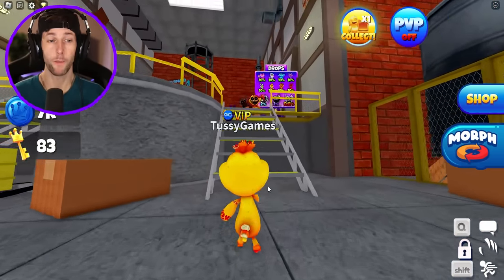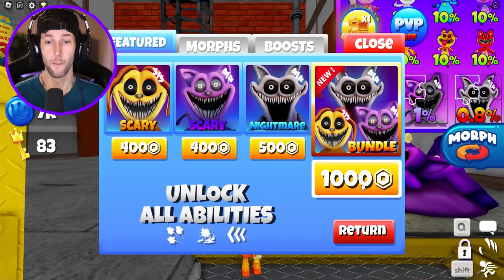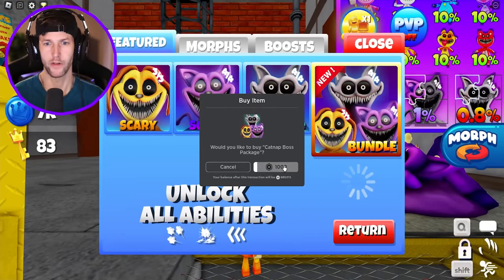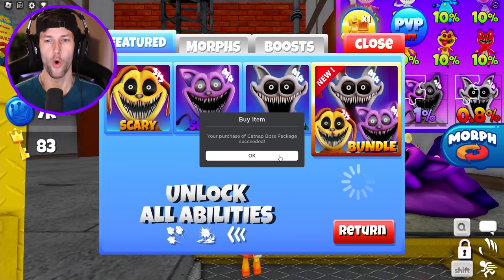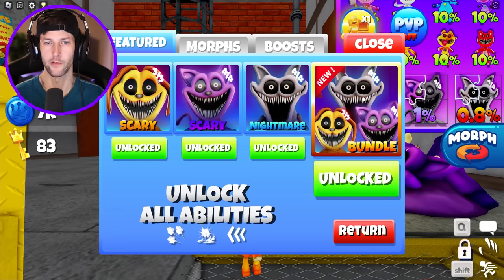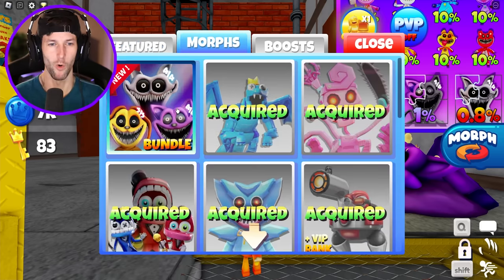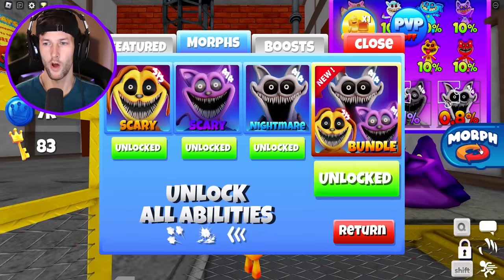Let's go up here and get these game pass morphs because I really want the bundle — a thousand Robux, the Catnap boss bundle. I want Evil Dog Day! Let's see if we can grab this. Give me Evil Dog Day. Morphs bundle. The boss battle just started — where's the Evil... Scary Dog Day!